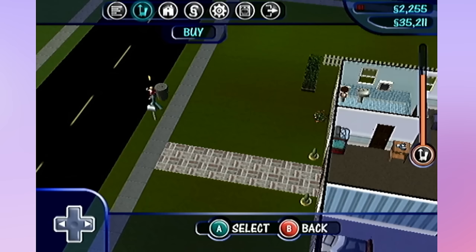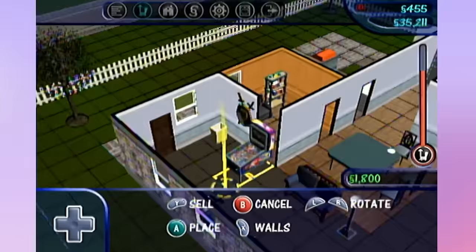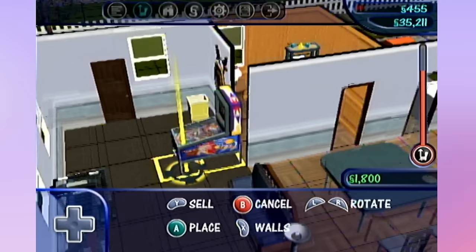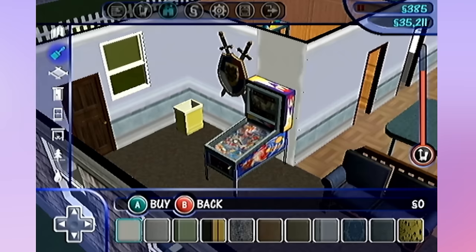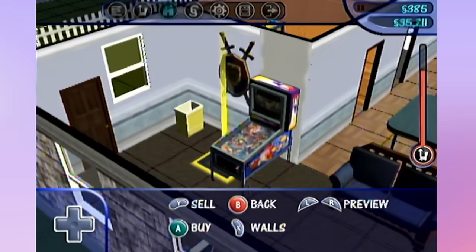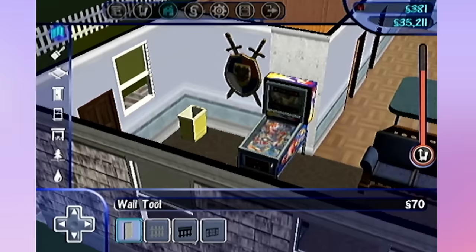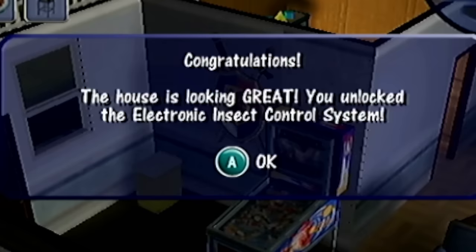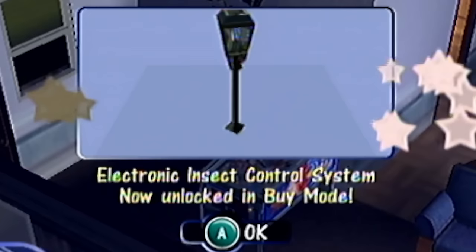Let me see what we've got in buy mode. A pinball machine - oh my gosh, yes! I wish we had these in The Sims 4. Why is there just a wall missing there? I'm buying the pinball machine for sure, and I guess maybe we can try and build a wall - just click and hold and there we go. There's no eyedropper tool and no undo from what I can see, so whatever you do is what you get. Doing that, we unlocked the electronic insect control system - oh, it's like a bug zapper. We can put that outside.